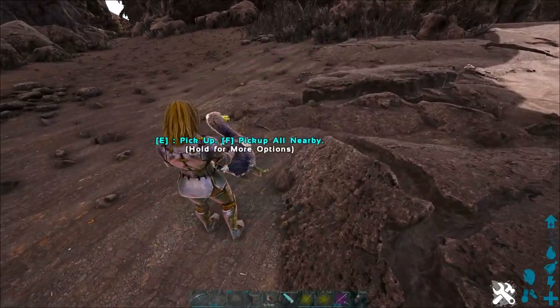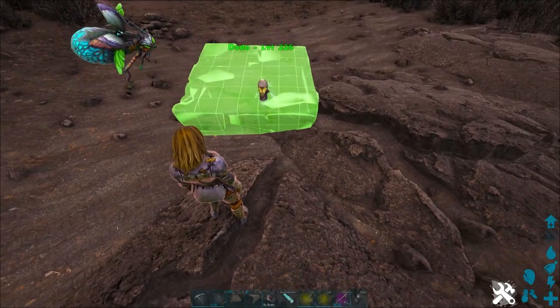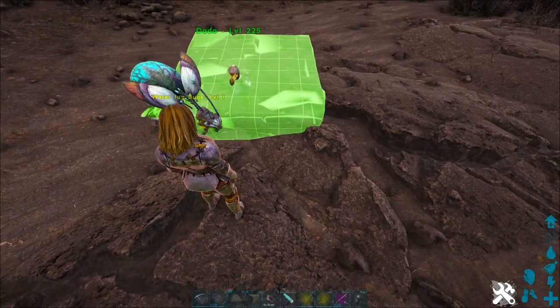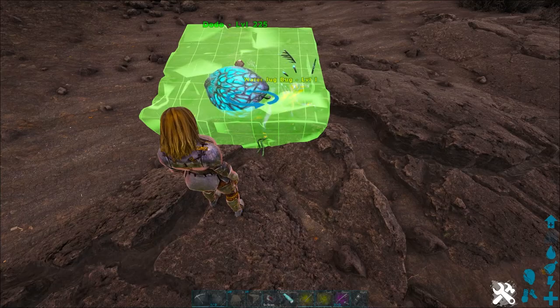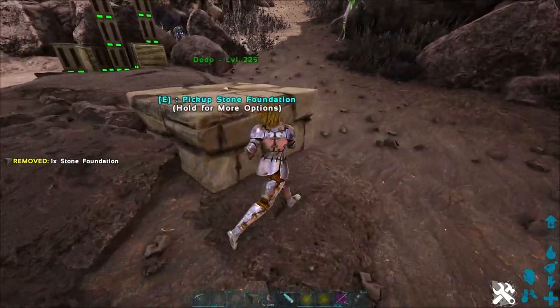You get a Dodo — any sort of small tame on this map. Dodos are the specific ones. If you're playing official, you're going to have to build a box around it with a ceiling on top instead.